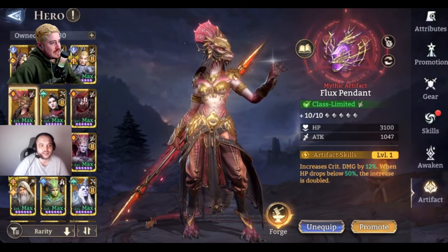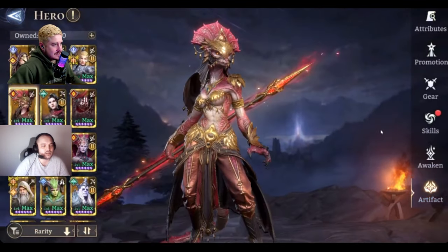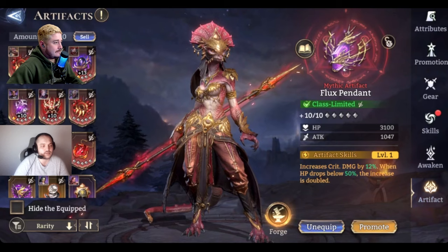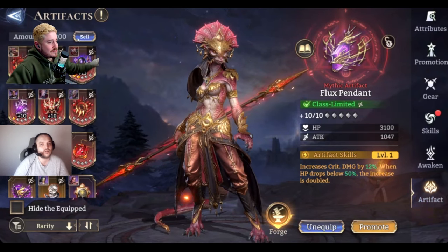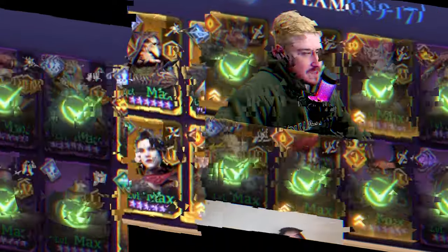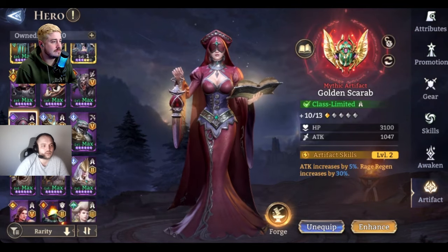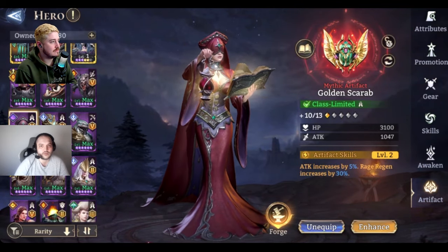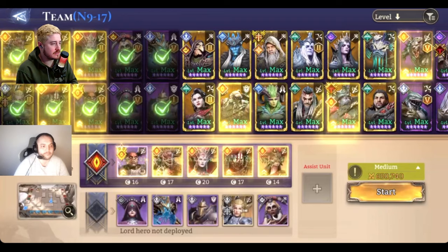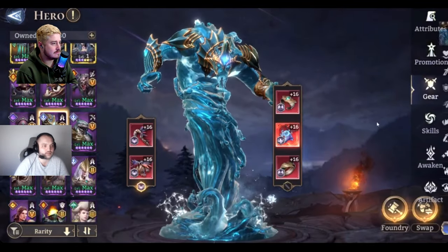Flux Pendant — that's from Chapter 17 storyline, so another free-to-play piece. You can buy more copies from the guild shop but the first copy you get for free. That's Holo next — she has a Scarab artifact, great for her. Attack which makes her more healing, and regen is always nice on Holo.